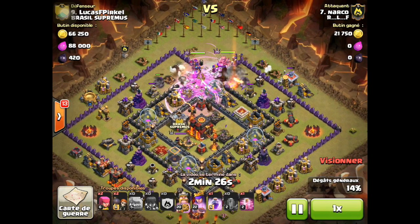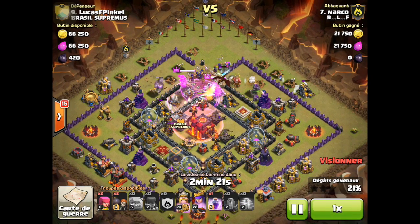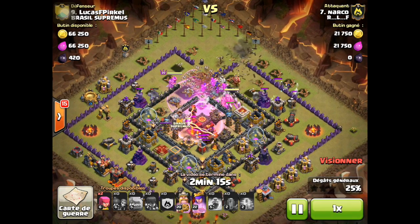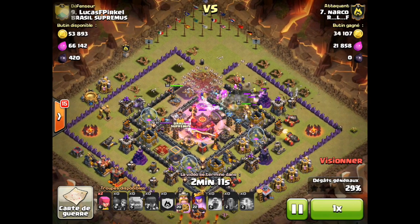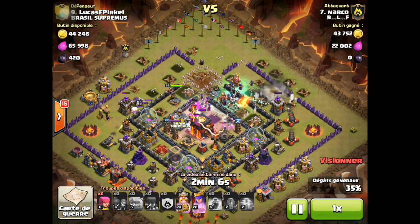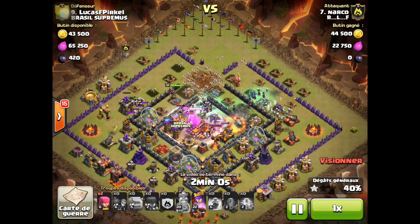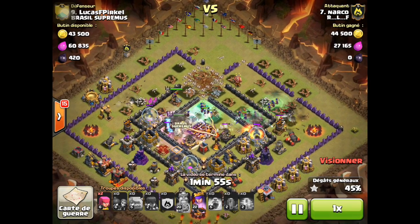He sort of misplaced the rage there. He still has a rage and a haste spell. He puts a haste over the town hall and a rage — I think that was probably a miss, because he probably should have put the haste where the witches are and then a rage. The rage spell is going to go down before — the haste stays a little bit longer — but it doesn't matter.